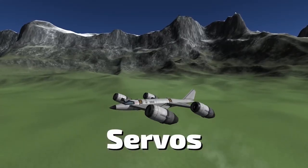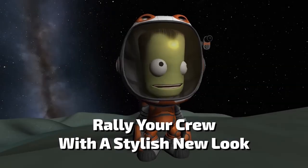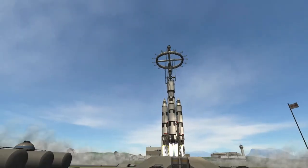With the release of the Breaking Ground Expansion, I know a lot of you are looking for ideas on what sort of robotic contraptions you could create in Kerbal Space Program. So here are five different designs that I have used with varying degrees of success that I think you would really enjoy replicating. First, the ring station.